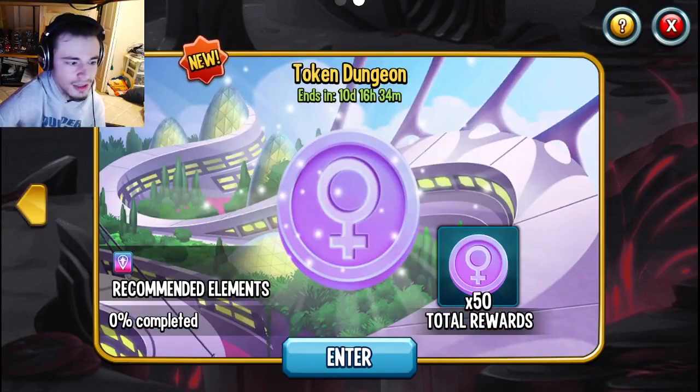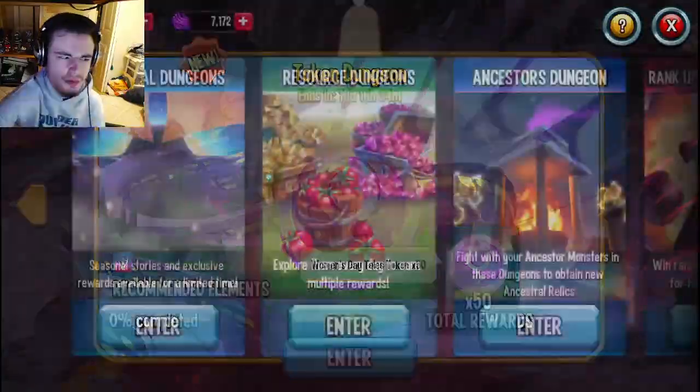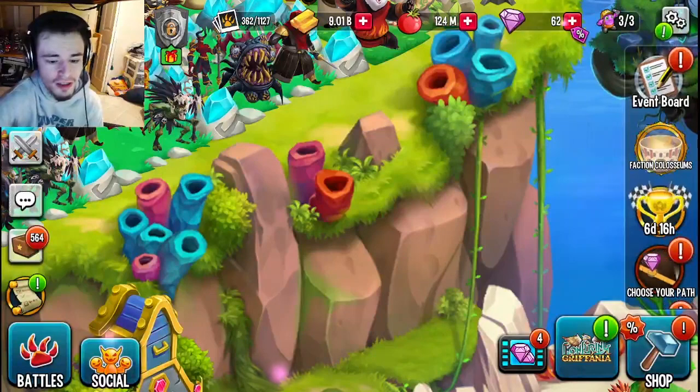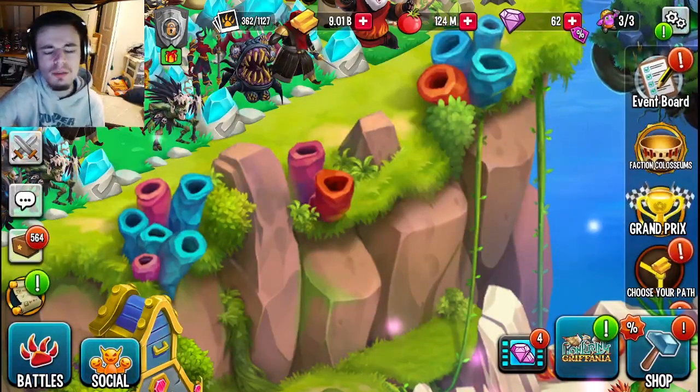There's also a token dungeon going on right now for Women's Day, so make sure to do that as well. They will also probably put spring chests inside of Monsterwood on mobile, and on the right next to the conjuring on PC, but they are not in Monsterwood yet — just keep an eye out for that.